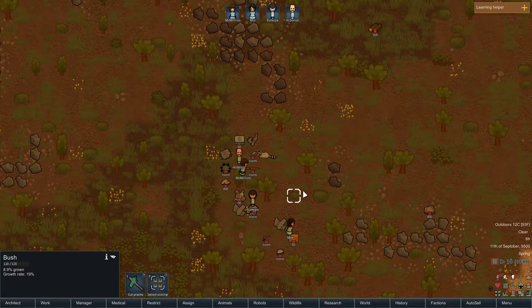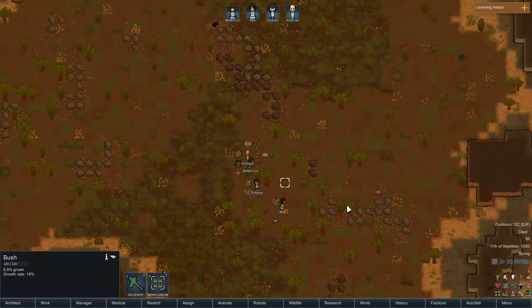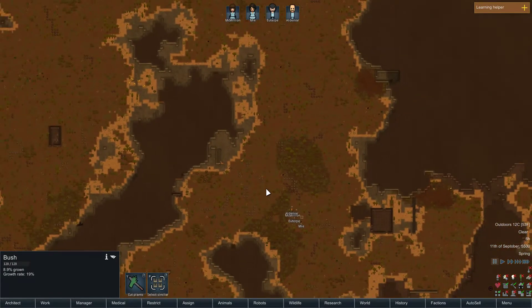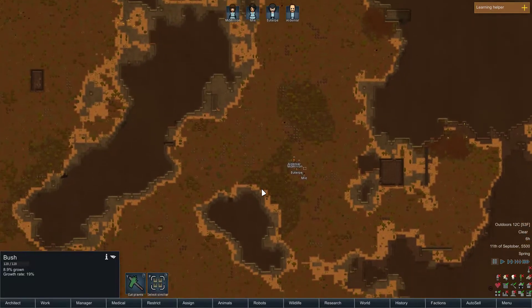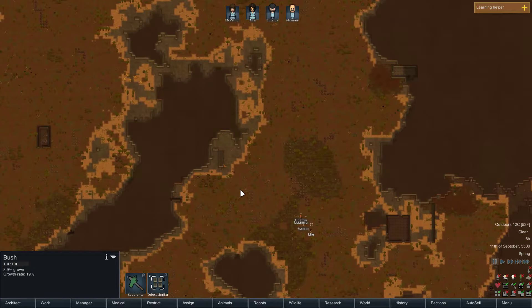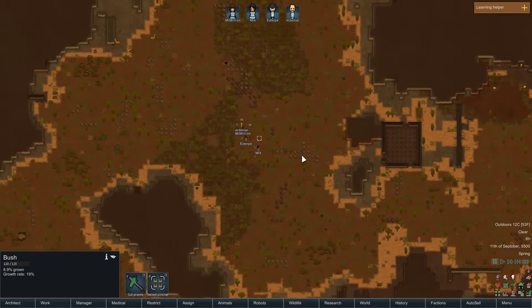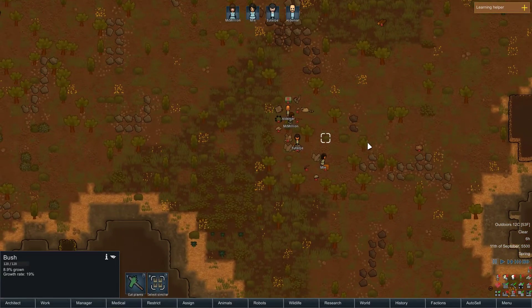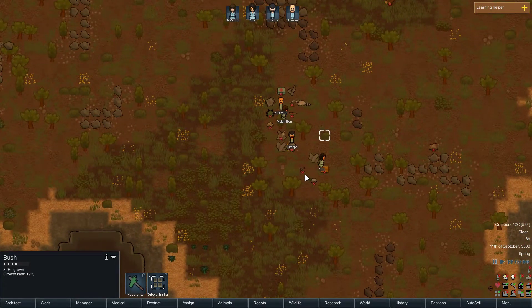Hello everybody, this is Fazian Phoenix back playing RimWorld in this new series — yet untitled colony. This is episode one of this new series where I have started off with a generated world. If you wish to see the explanation of the world generation, go back and watch episode zero. From here we will be continuing on where we left off.